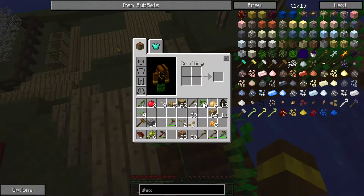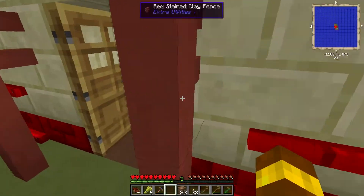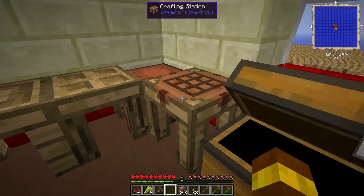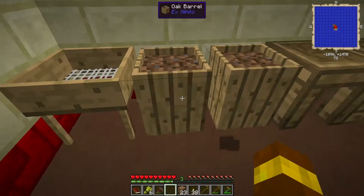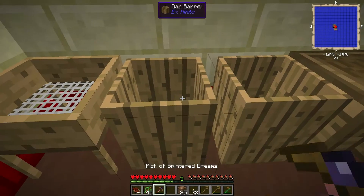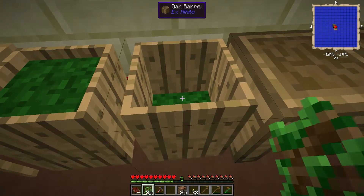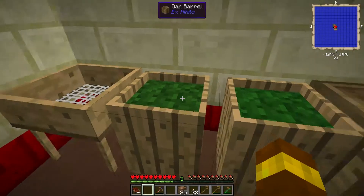It probably has to be on sand - it's not letting me plant that. So speaking of sand, let's find out how to get that through a quest. I've also checked out all the planks of these different wood types, and I've made a bunch of patterns because we're going to need them soon. Agrarian Skies requires a hell of a lot of grinding involving the Ex Nihilo mod pack - it's really cool.